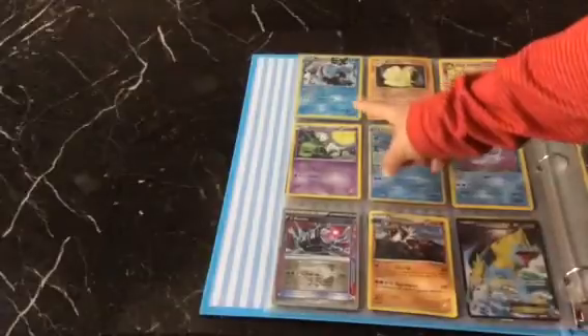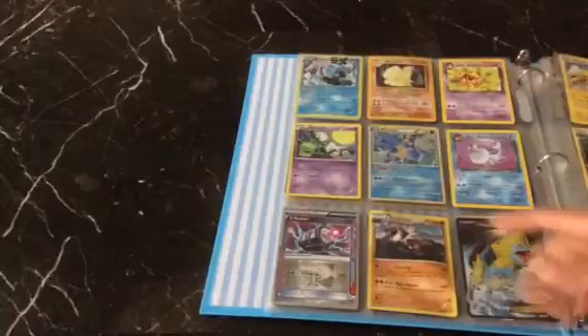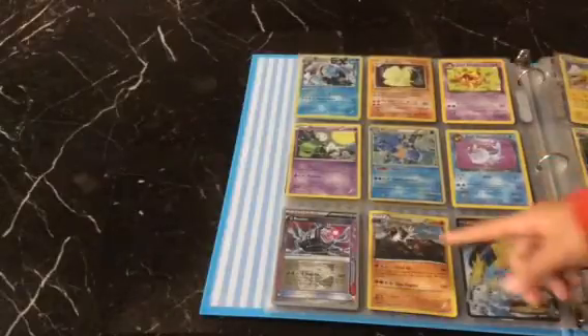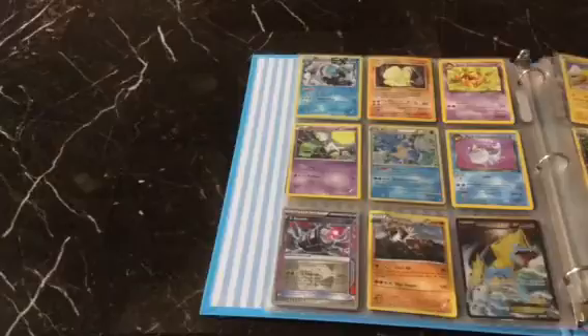First you have a Mega Blastoise EX, followed by a Ninetales, then you have a Dark Kadabra, then you have a Legendary Pokemon Meloetta, then you have a Blastoise, then you have a Dark Vaporeon, then you have a G-Booster — just two damage — and it's actually a Genesect EX, I'll show you it later. Then you have a Tyrantrum, and you have a Manectric EX Full Art.